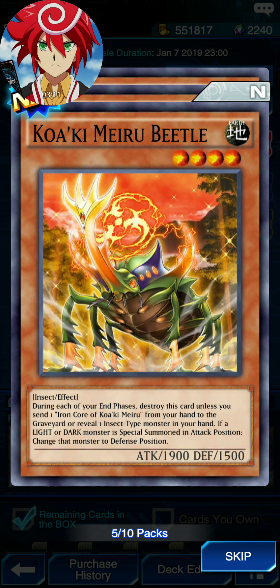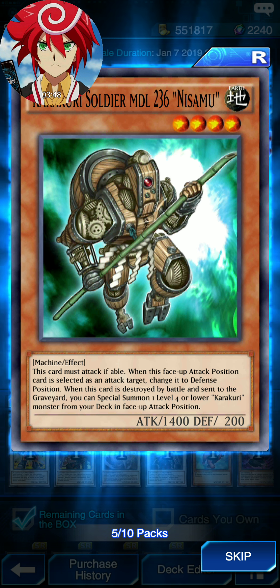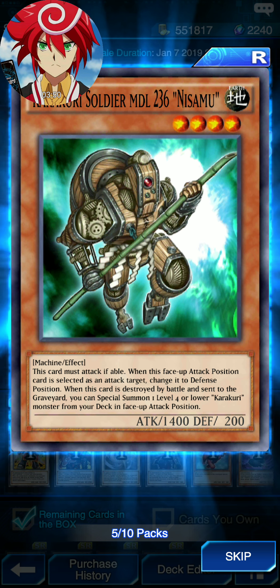Cocaine Mirror Beetle — during each of your end phases, you send 1 Iron Core Cocaine Mirror from your hand to your graveyard, or reveal 1 insect-type monster in your hand. If a light or dark monster is supposed to be in attack position, change that monster to defense position. Fabled Ultra — if you're a tuner, once per turn, you can send 1 card from your hand to your graveyard to special summon one level 3 Fabled Monster from your hand. Then summon again.